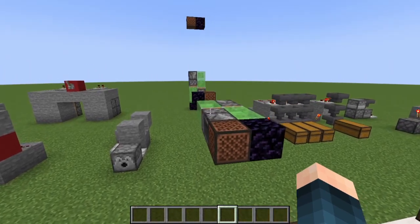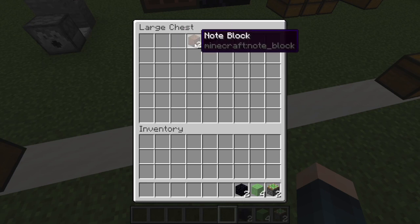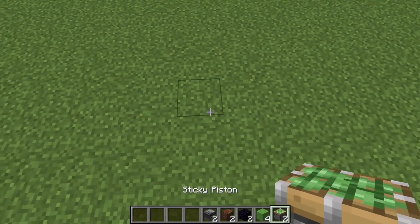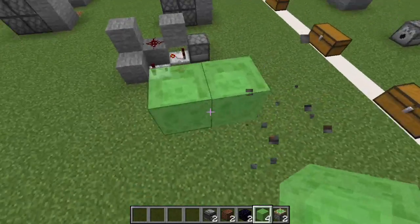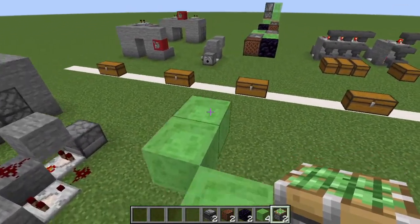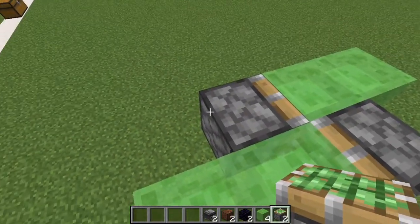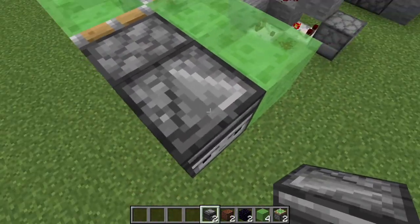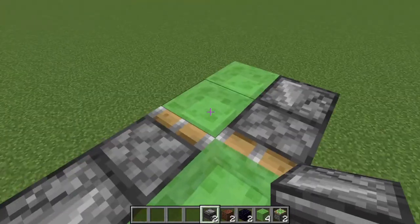Now onto the third build, a flying machine. All you're going to need for this build are two sticky pistons, four slime blocks, two obsidian, two of any input block — I've chosen note blocks because they are quite cheap — and two observers. So the first thing you're going to want to do is build up a few blocks, place your two slime blocks down here and two slime blocks down here, with sticky pistons facing opposite ways, and observers facing the other way with the red dot side facing into the piston. And that's the flying machine.